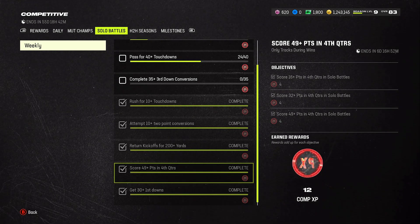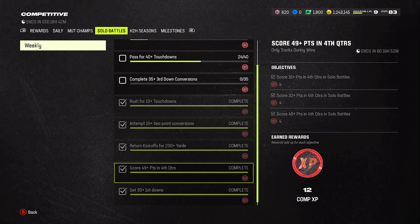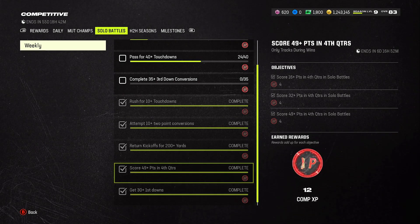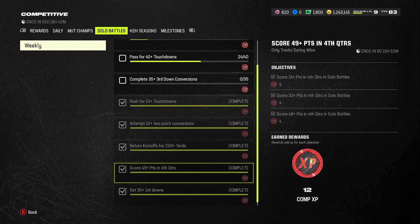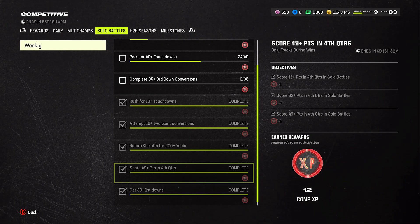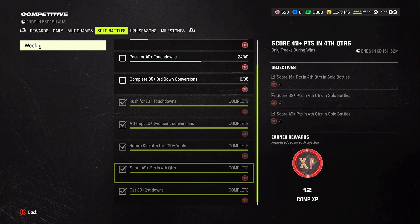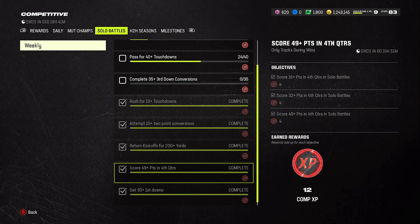Some people may misinterpret the 'score 49-plus points in the fourth quarter' objective — they think you have to score 49 points in a single fourth quarter. That's not what they're saying. You just have to score points in the fourth quarter up to 49 total, and it carries over and stacks across multiple games. So if you score 20 points in the fourth quarter in one game and 20 in the next, they add up. Seven touchdowns equals 49 points, and playing on rookie I was getting three to four touchdowns per fourth quarter easily.